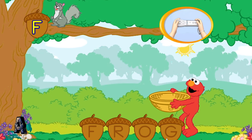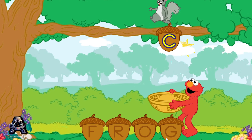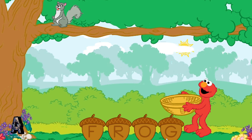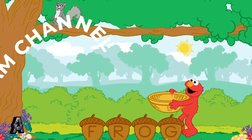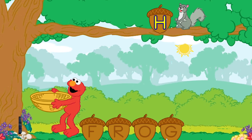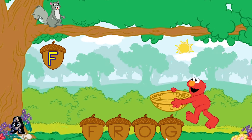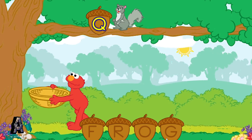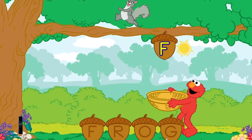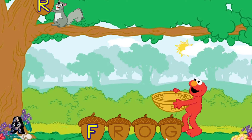To help Elmo catch a letter, tilt your Wii remote back and forth! First, catch the letter F! Nope! C is not the first letter in the word frog! Help Elmo catch the letter F! Elmo thinks you should try again! Remember, help Elmo catch the letter F! Yay! F is the first letter in the word frog!